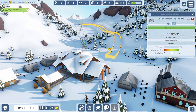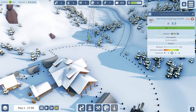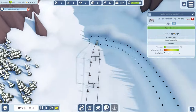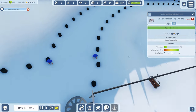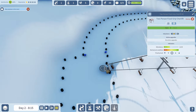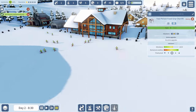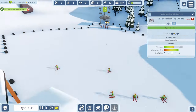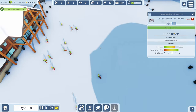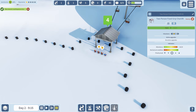We have a ski slope and already we've got skiers - wow, already 20! We've got a lot of skiers coming in. This is considered a blue slope, which is medium - not too bad to start with. Volunteers are coming in slowly but surely. Skiers are having a good time already, though people are complaining about how long it's taking to get up onto the slope.